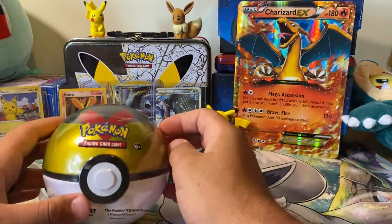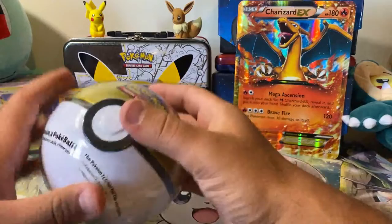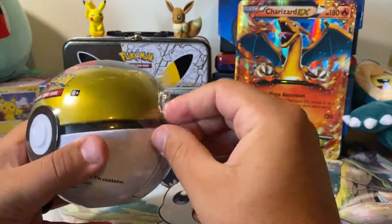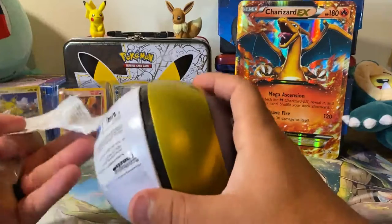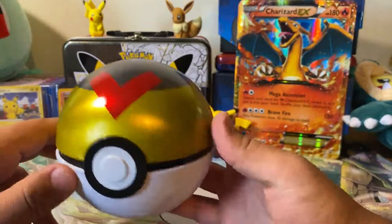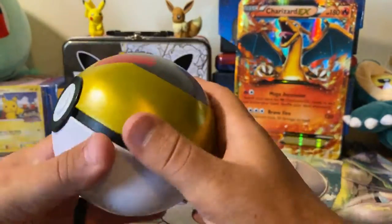But wait, there's more. We're going to open up a Level Ball tin. I found this at one of our local Walmarts — it's like a tin carrier, looks like a Level Ball. They contain three packs and one coin. I've actually never opened one of the recent ones, so I'm not sure what kind of packs we're going to get. Definitely would be a cool gift for somebody — I want to say it was like $13.